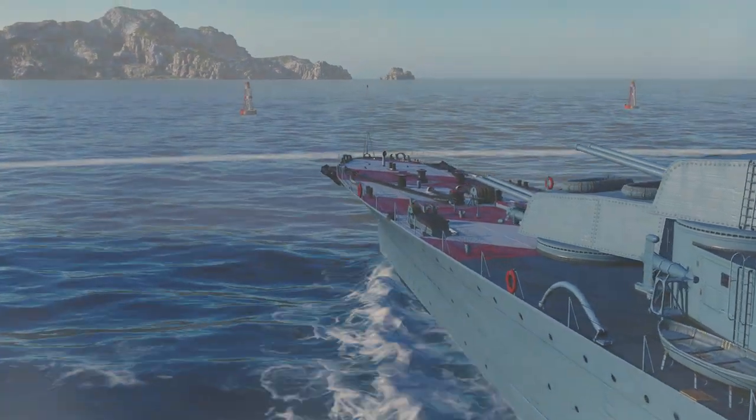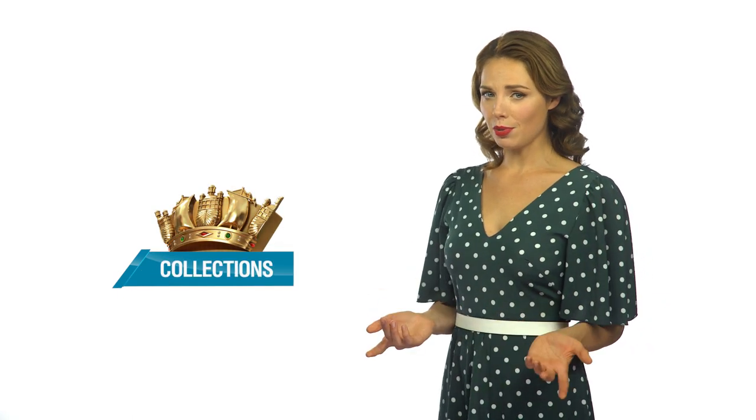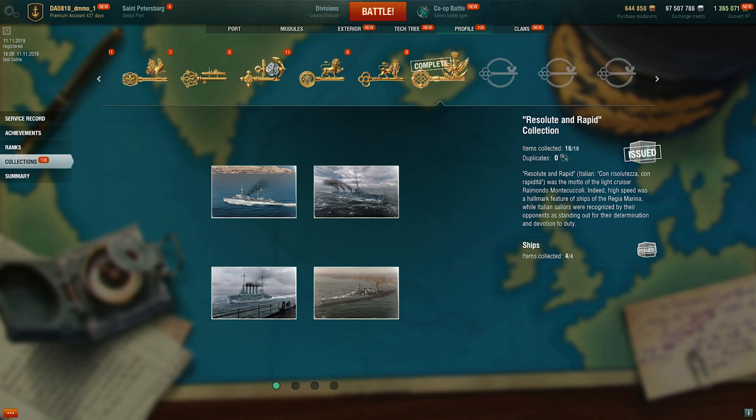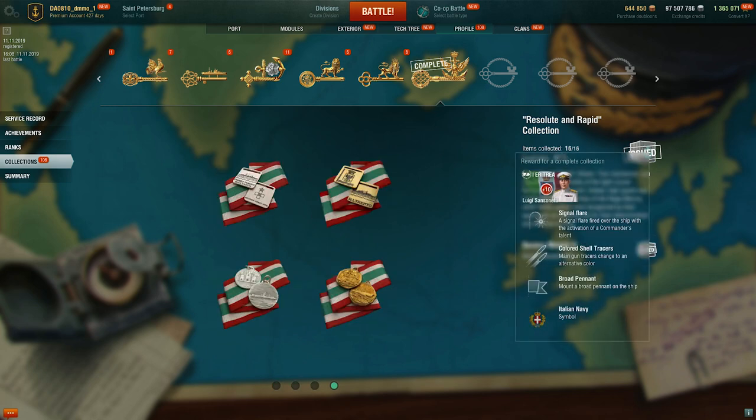Detailed information on Italian cruisers can be found in a dedicated article on our website. Our new Resolute and Rapid collection is set to add even more Italian flavor to the game. It reveals the history of Italian ships, their combat service, and commemorative medals. Once you complete it, the new unique Commander Luigi Sanzanetti will join your fleet.